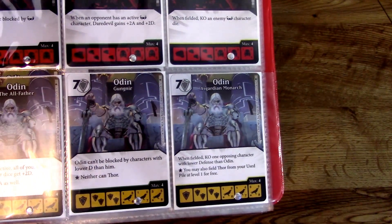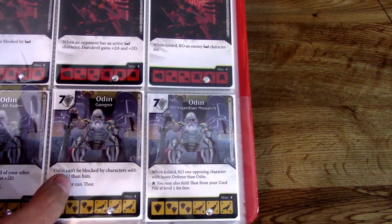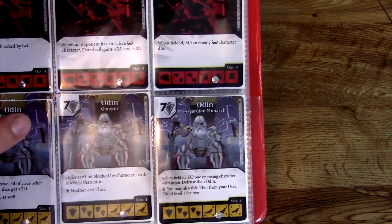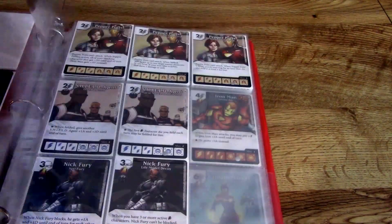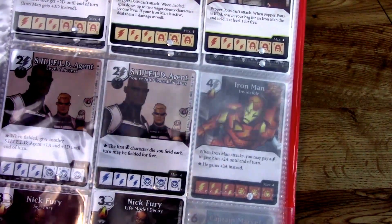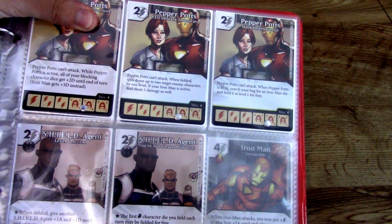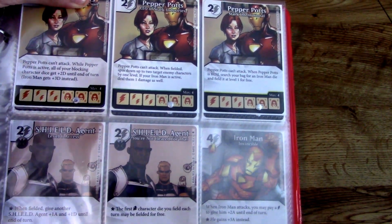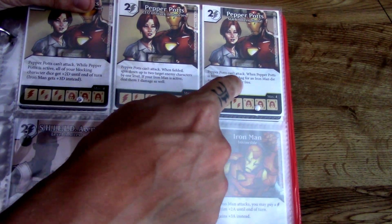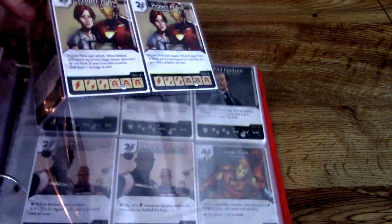Odin makes his appearance — a pretty strong character when it comes to defense at 5/8. Odin can't be blocked by characters with lower defense than him, so that's going to happen quite often since he's such a strong defensive character, though pretty expensive to bring out. Pepper Potts comes into play with Iron Man — there are a lot of Iron Man cards in the world of Dice Masters via other sets, so why not put Pepper Potts in here? She can't attack, but when Pepper Potts is KO'd, search your bag for an Iron Man die and field it at level one. She's the assistant helping out Tony Stark.